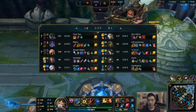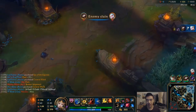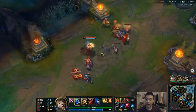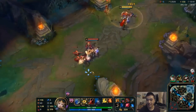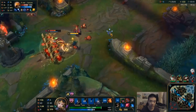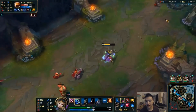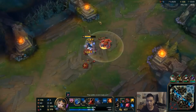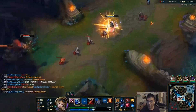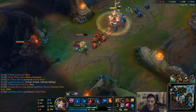Irelia goes back to buy components for Titanic Hydra, which is very important for farming and hitting the backline. At 12 minutes he was at 130 CS — just pay attention to his farming patterns. He has to flash here because if he walks around the wall he's going to take too much damage and die. These aggressive plays weren't really worth it — ult for a flash isn't great — but because Riven was coming in, it probably was worth it actually.